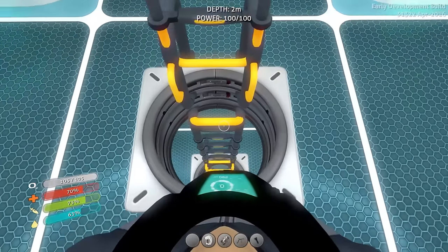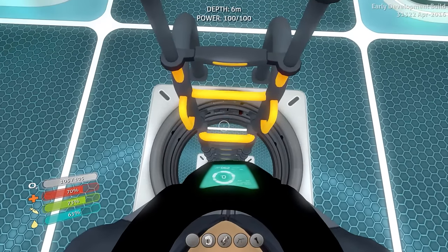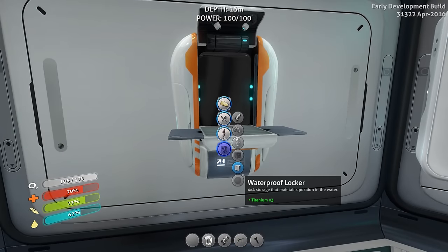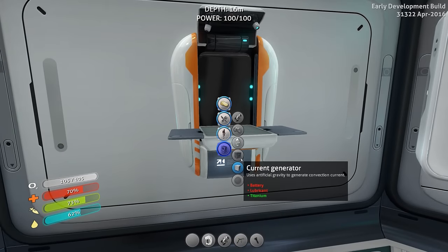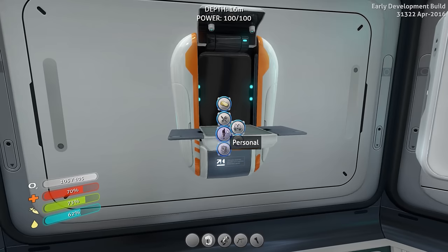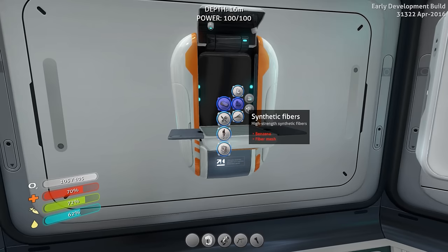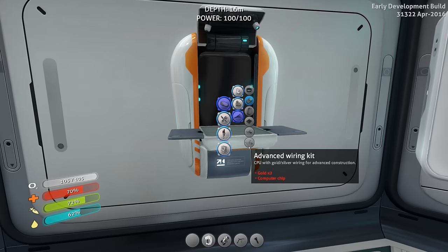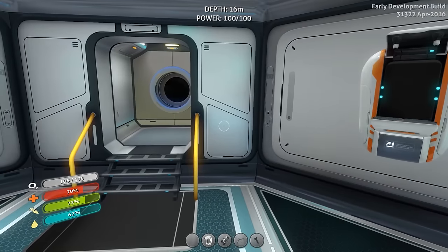We're going to figure out what these things are used for — all this more specific stuff. I'm pretty sure it was the fancy stuff, the advanced materials that need benzene and crazy stuff like wiring kits, gold, and all this kind of stuff. But I'll see you guys in the next one — adios.